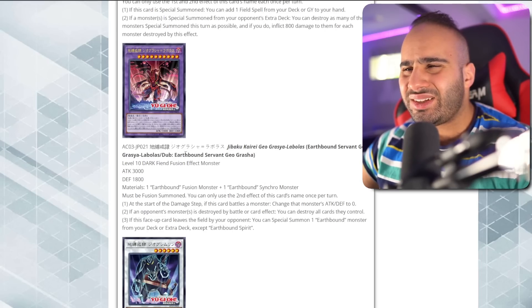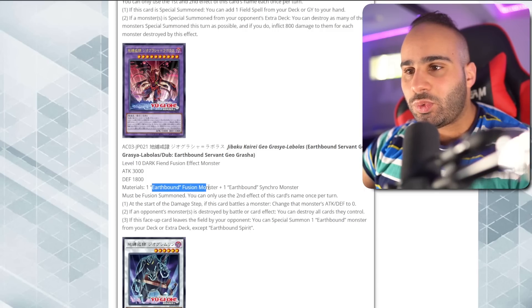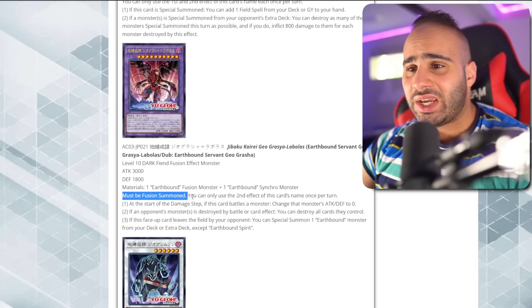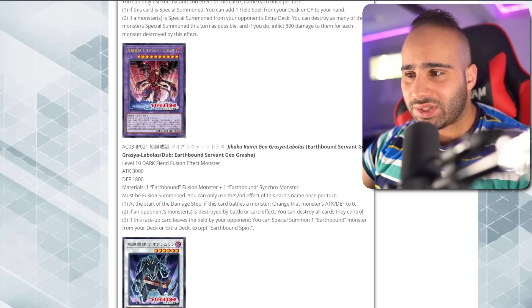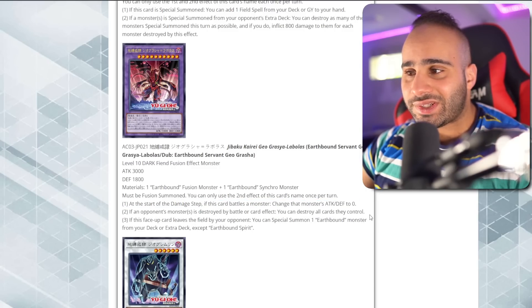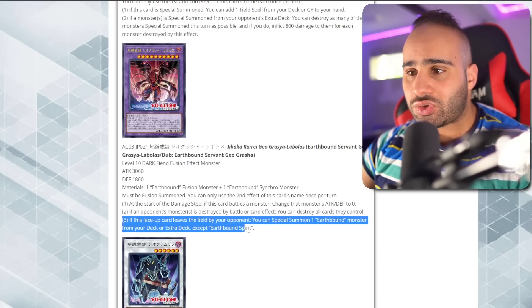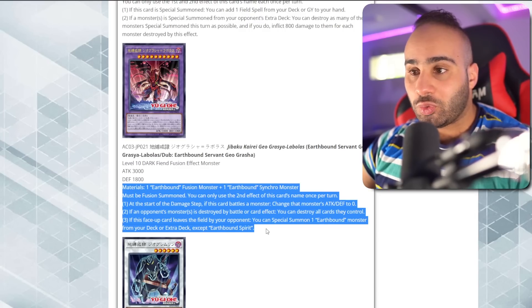Earthbound Servant Geo Grasha — Level 10 Dark Fiend. Its summoning requirement is one Earthbound Fusion Monster and one Earthbound Synchro Monster, so it's a hard to summon big boy. Must be Fusion summoned. You can only use the second effect once per turn. At the start of the damage step, if this card battles a monster, change that monster's ATK and DEF to zero. If an opponent's monster is destroyed by battle or card effect, you can destroy all cards they control. If this face-up card leaves the field by your opponent, you can special summon one Earthbound monster from your deck or Extra Deck except itself. Due to how ridiculously difficult this card is to summon, it's really bad.